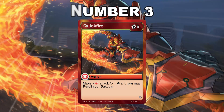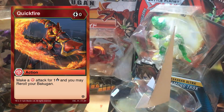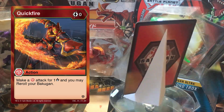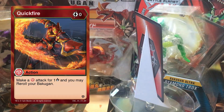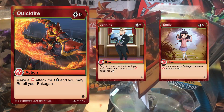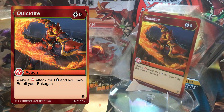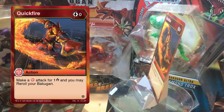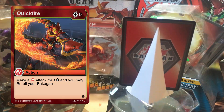Number 3: Quick Fire. A zero cost re-roll that also burns the opponent for one. What more can you say? This burns your opponent while also giving you a second chance if you miss, or unlocking on-open abilities like Emily, Jenkins, Dan, Hyper Servanty, Shun, and so on — while also hurting the opponent. Seriously, this is the definition of a perfect re-roll card that I believe people still use to this day.